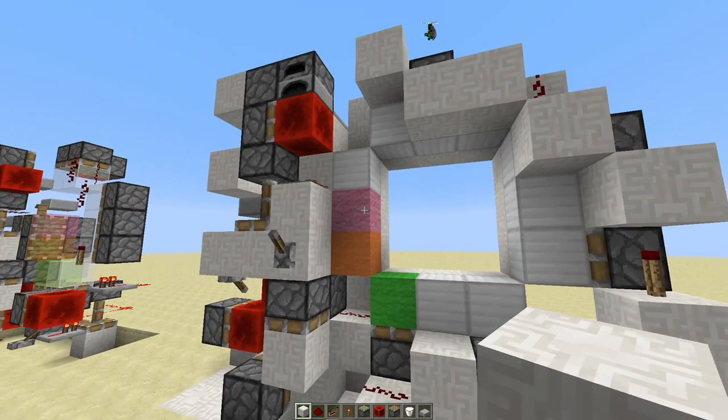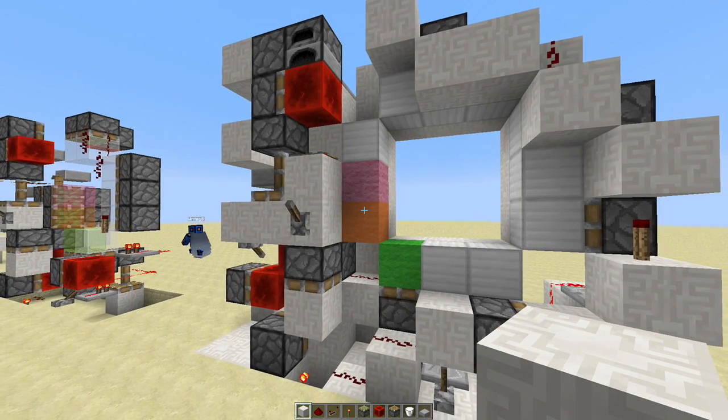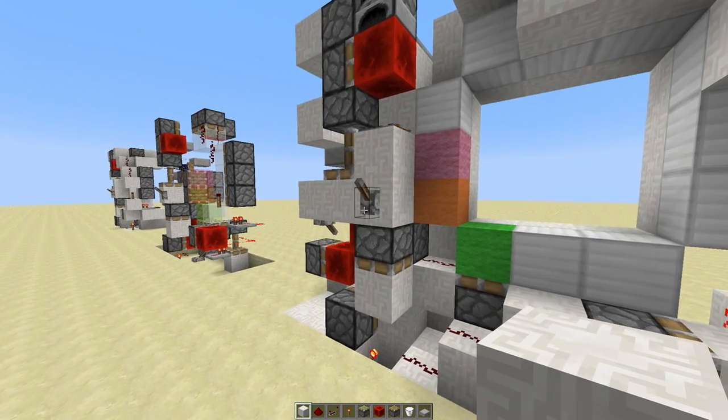Now if you watch carefully, these three blocks right here actually switch while the door operates, which is really interesting. Let me just show that real quick.